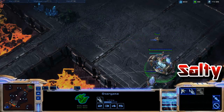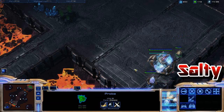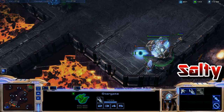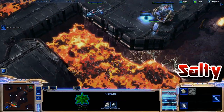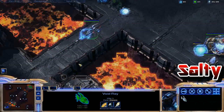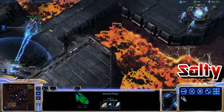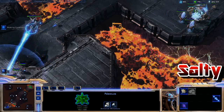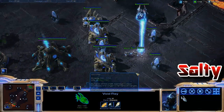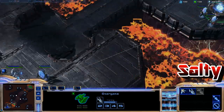By the time I'm chrono boosting out my first void ray, he has one sentry using a standard build and hasn't scouted this — so it's going to be almost impossible to counter. You could counter it by getting stalkers, focus firing the void rays, and microing by pulling back weak units. There's the first void ray; I still have plenty of energy on my nexus, so I'm chrono boosting the second one as well. Sentry versus void ray — pretty obviously who wins. I let that void ray play with the zealots to charge up the laser.